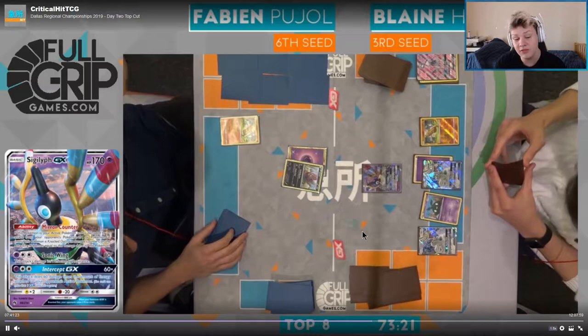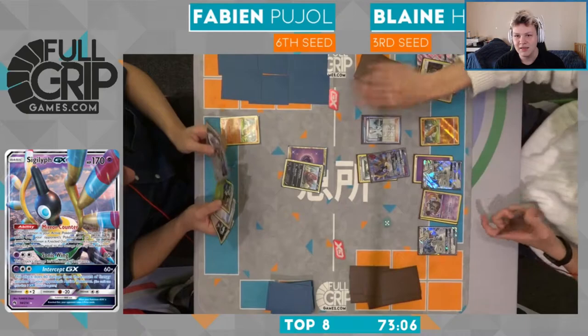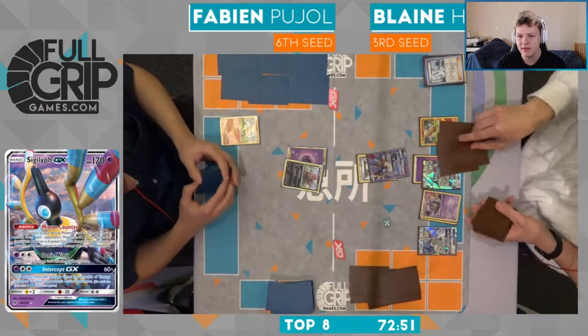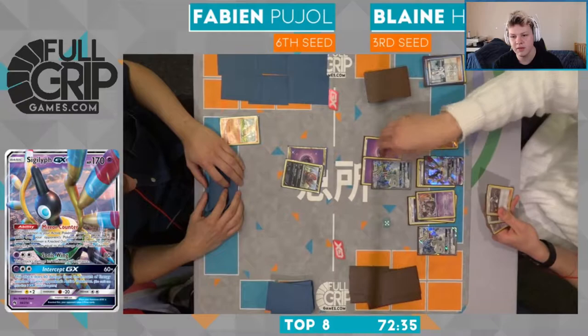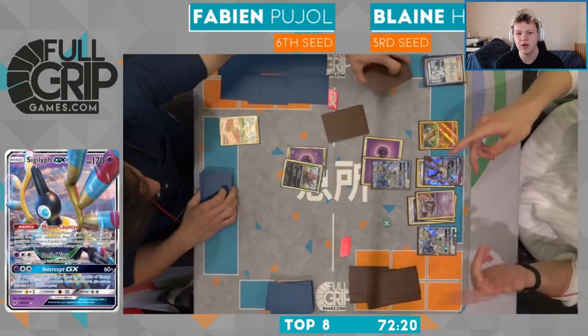He's got a Zarua and only Paralyzing Gaze - dead draw start here for Fabian. Not a great spot off the start. We see Blaine trying to get out the ability lock Garb and he's looking for a DCE and a tool. At the very least he wants to find a tool to shut off the abilities from Fabian potentially next turn. Shaman, Tapu Lele - try and keep him in the dead draw. There's the tool, no DCE. I wouldn't be surprised to see a Big Wheel GX here.